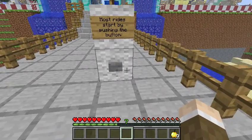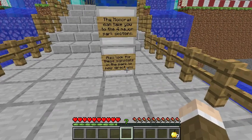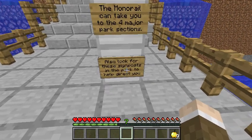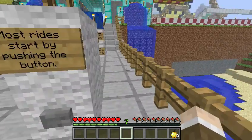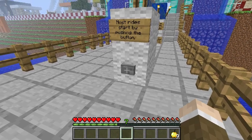Most rides start by pushing the button. The monorail can take you to four major parts and sections. Also look for these signposts in the park to help direct you. Most rides start by pushing the button.